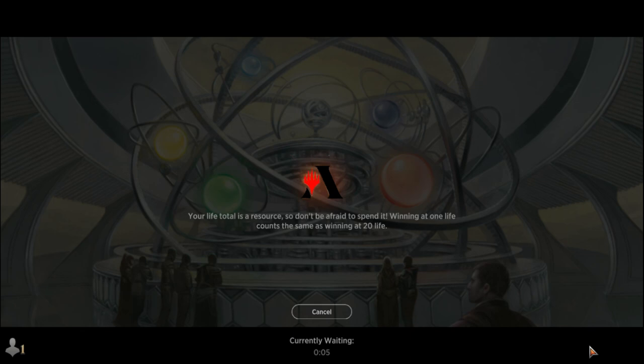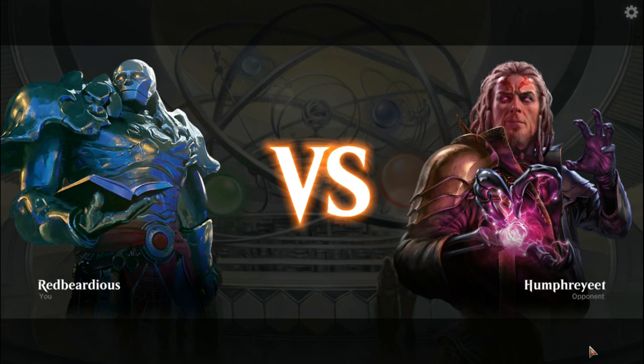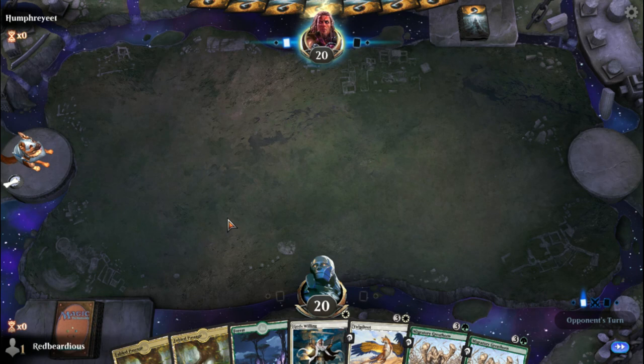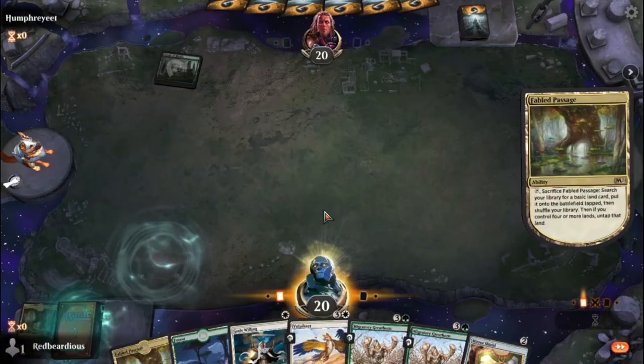We're not playing ranked because I don't feel like getting stressed out tonight. What about all those bannings though? Spiral's gone, Teferi's gone, the cat-oven combo is dead. The Witch's Oven is still in play but I don't see it being as much of an issue. I am so glad to see Cauldron Familiar gone — that was one of my biggest peeves with the current meta, just seeing sacrifice deck after sacrifice deck.